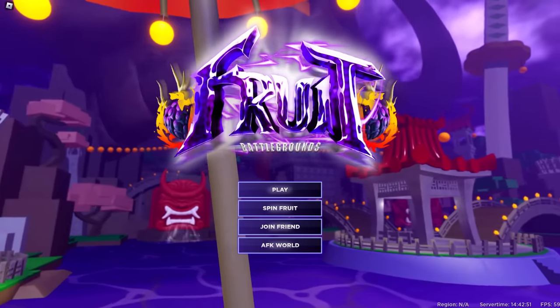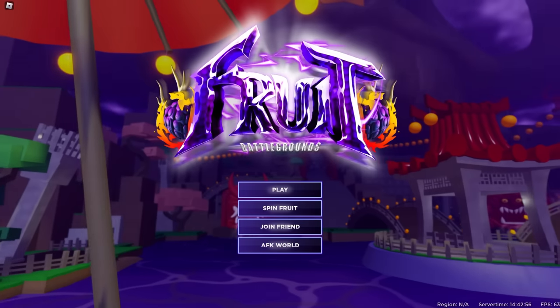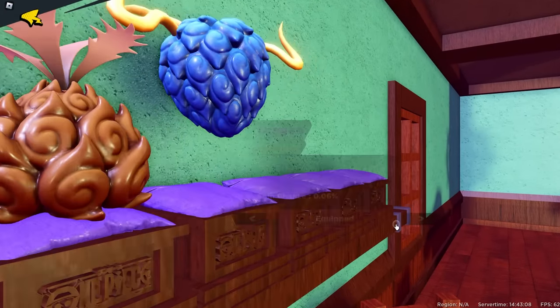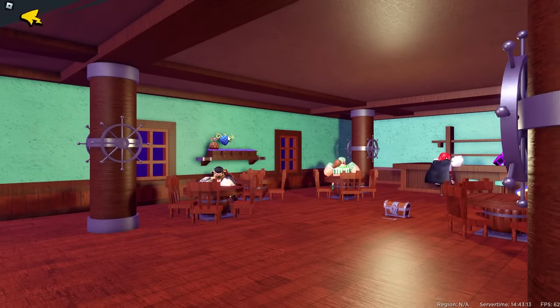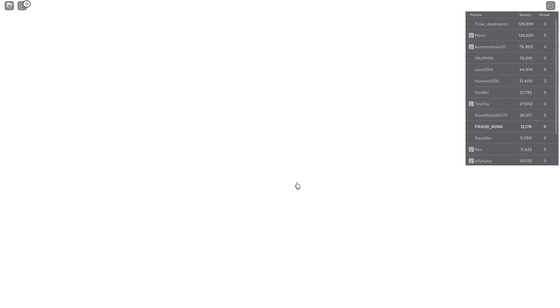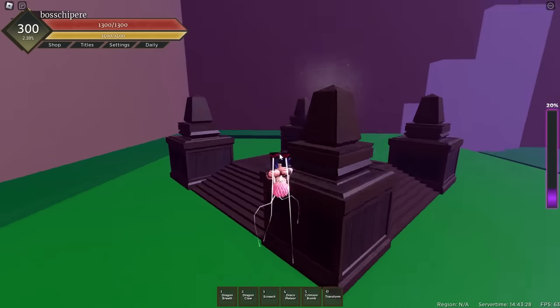Let's get straight into the video. Here we are in Fruits Battlegrounds. We're going to be awakening the Dragon fruit into Dragon V2 in one video. We're hopping over straight away to Spin Fruit. Right now I am on my friend's account — he does have Dragon right here. The model did get nerfed a lot, so it doesn't look as great. This is all to make the new V2 fruit look better, I guess. My friend gave me his account to use for the video, so we're going to be awakening it and leveling up his Dragon V2.